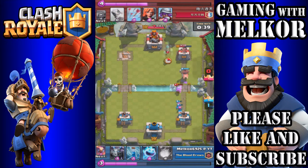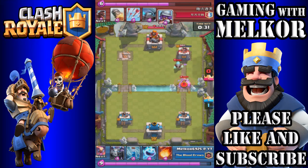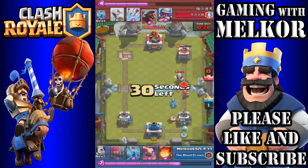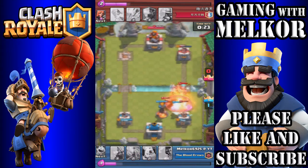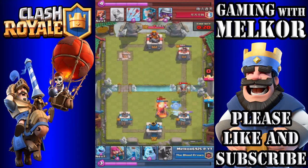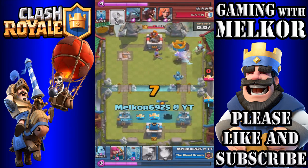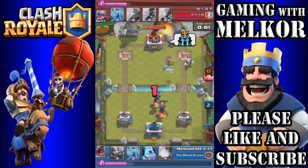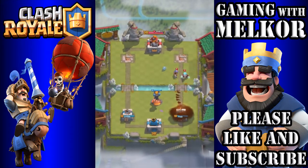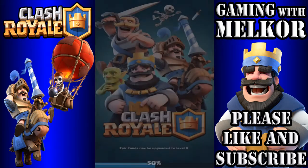Poor placement of the hog rider — I was a bit early — but the hog rider gets a couple more hits taking the tower to 661 hp. The opponent drops the valkyrie so I counter with mega minion and inferno tower, fireball on standby. Then we only need the ice spirit — two hits and that tower goes down with six seconds left on the clock. Solid two-nil victory! Our opponent fires that rocket but just too late — no tower for him. Another two-nil victory.